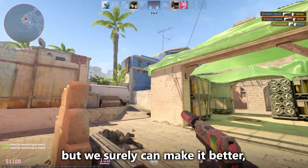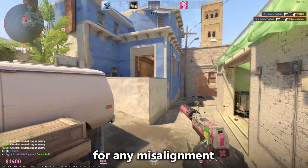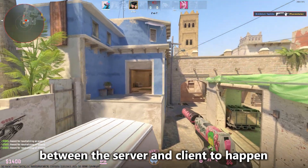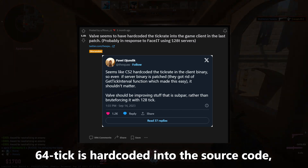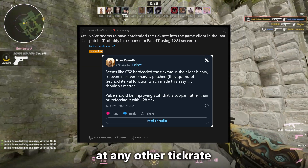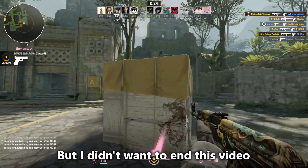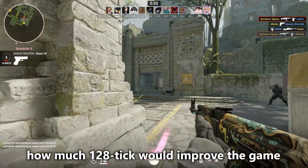But we surely can make it better, because if you increase the tick rate, there is simply less time for any misalignment between the server and client to happen. The thing with CS2 is that 64 tick is hardcoded into the source code, meaning it's impossible to run a CS2 game at any other tick rate. I didn't want to end this video without a conclusion, and just speculating about how much 128 tick would improve the game wasn't enough.